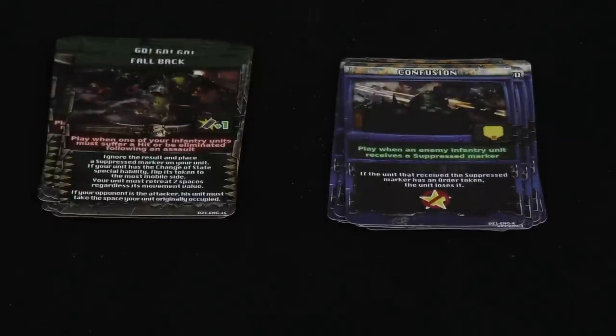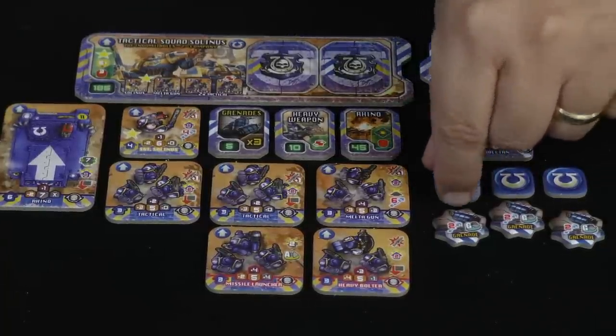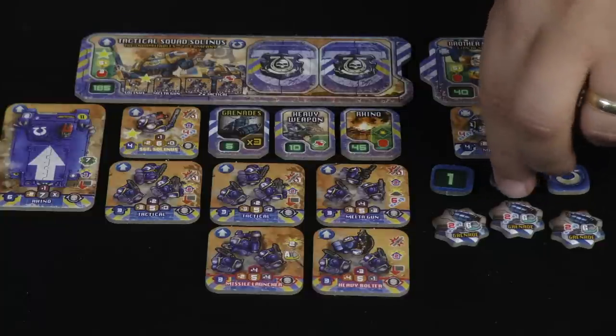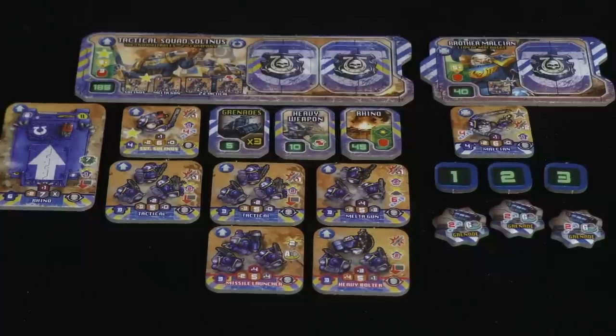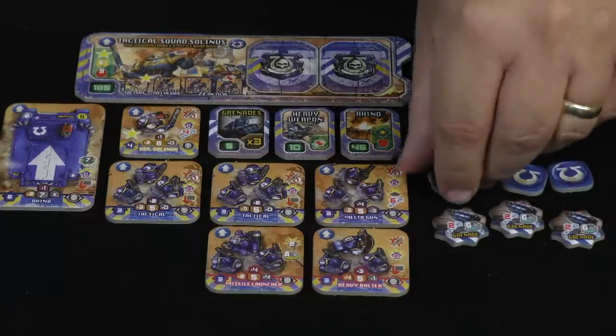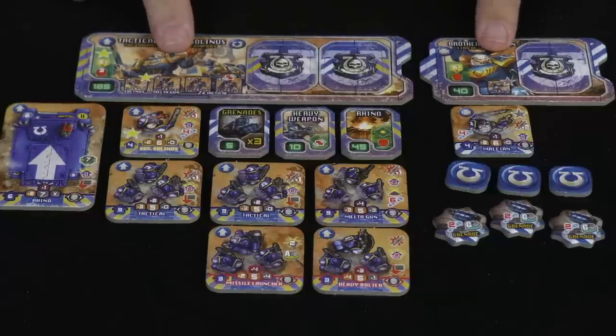That gives you an idea of all the different cards coming in Drop Zone Issue One. Moving on to the Ultramarine force — first you get order tokens, which you place on your units at the beginning of the turn to tell yourself what order they'll act in. You also get boards that show your starting force and how much each unit costs in points, so you can tailor the size of your scenarios to play against your opponent.